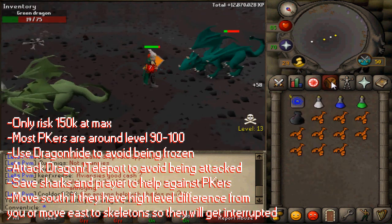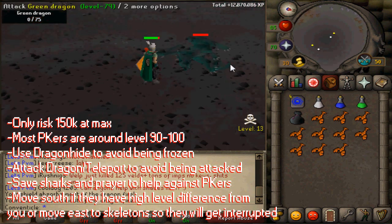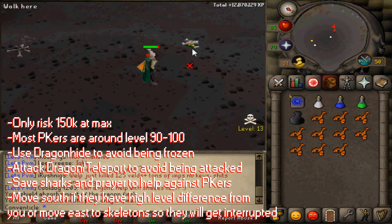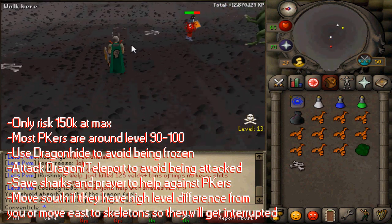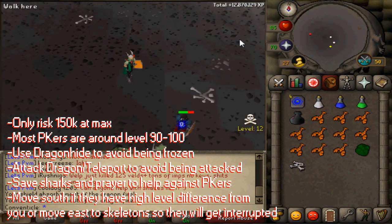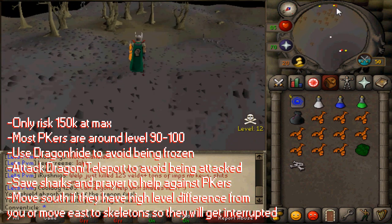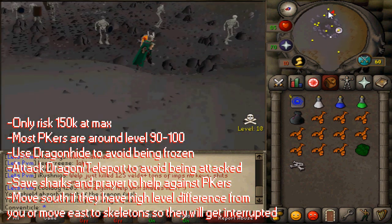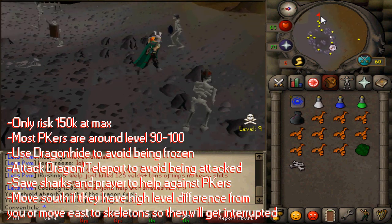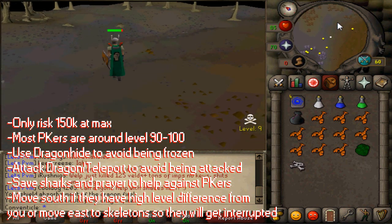Even if you are lower level, this is still a good money making method. The next thing is to use black dragonhide like I mentioned earlier to prevent getting frozen, because if you get teleblocked and then you're frozen then you're pretty much screwed. Usually when people try to PK you they'll come in teams and they'll teleblock you. If you see a team coming up on you then the best thing you can do is attack a dragon to buy yourself some time and then teleport out if you have a tab. If you do not have that, move south if there is a high level difference between you and them, and if you can't do that then move east to where the skeletons are so that the skeletons will interrupt them.